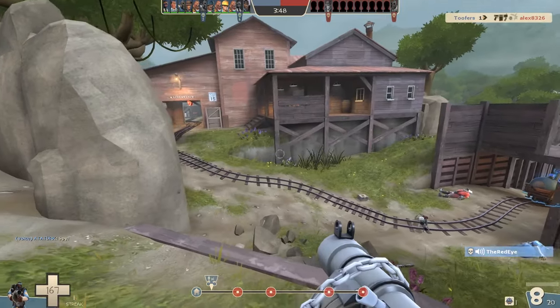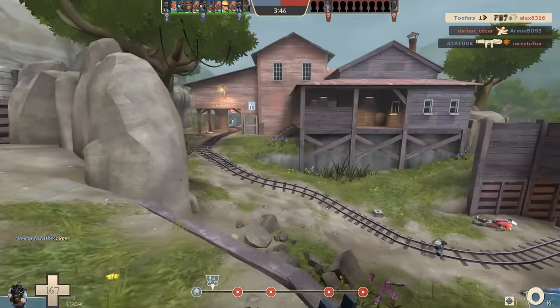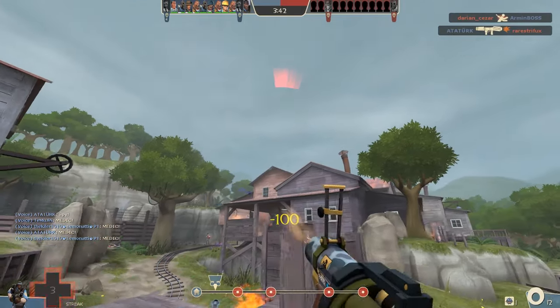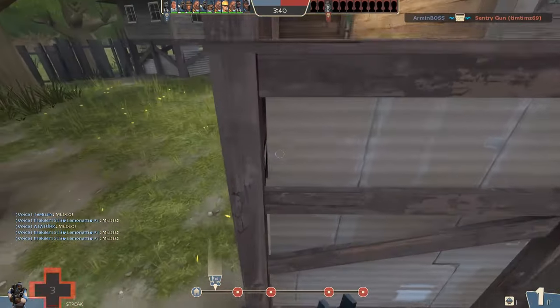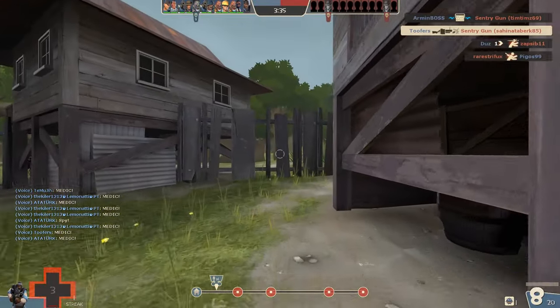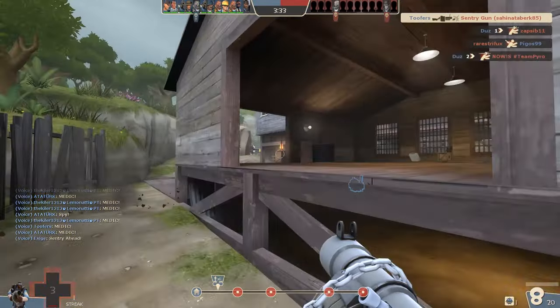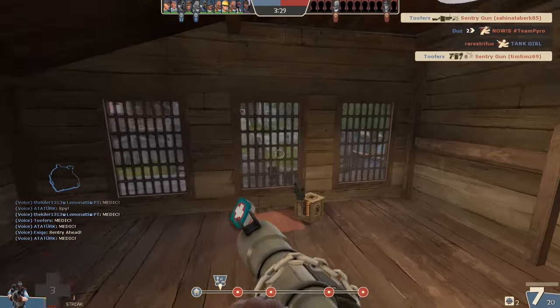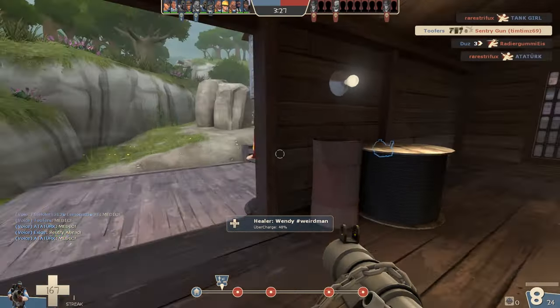So my main objective here is to try and take out this sentry nest. I thought I could spam in pipes here but I get a bit of damage so I'm going to retreat — three health, that's fine, not a problem. Just going to flank back round, try and pick up some health. Pray to the lords that I don't get hit. Lucky a medic joins up with me.